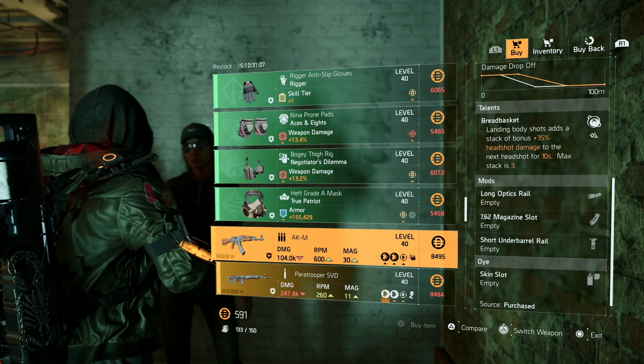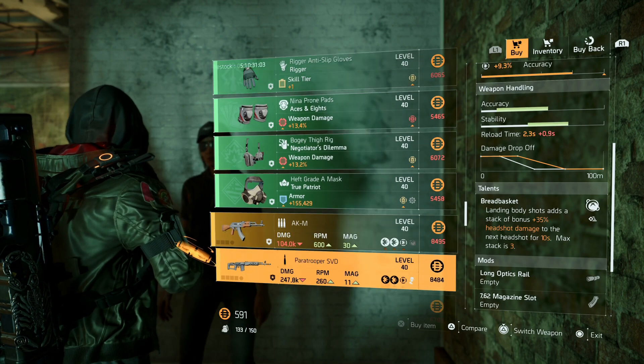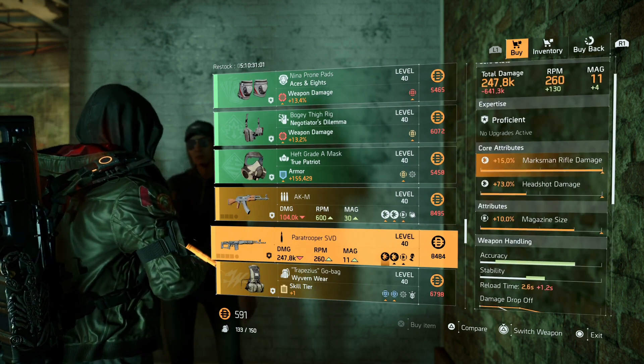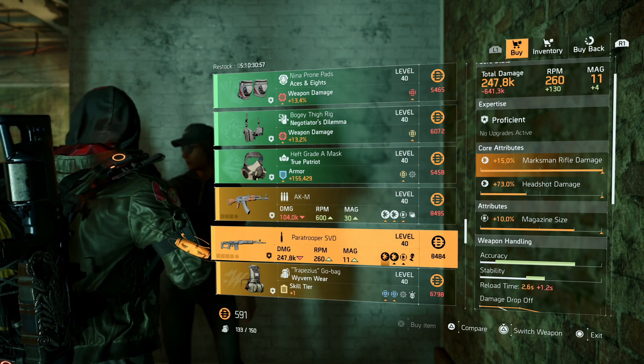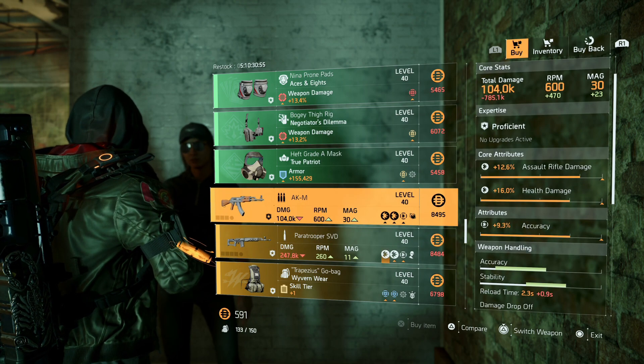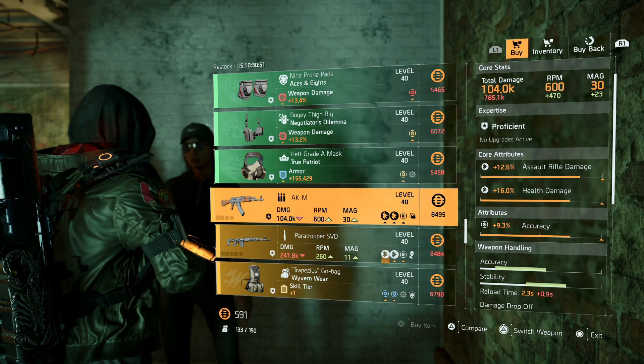If you're trying to build anything around these green gear sets, there you go. They have the AKM with assault rifle damage, health damage, accuracy, and Breadbasket. They have the Paratrooper SVD with maxed-out rifle damage — you can put this in your library also. If you donate 20 of the AKMs and 20 of the Paratroopers, you can get these fully proficient just by doing that.